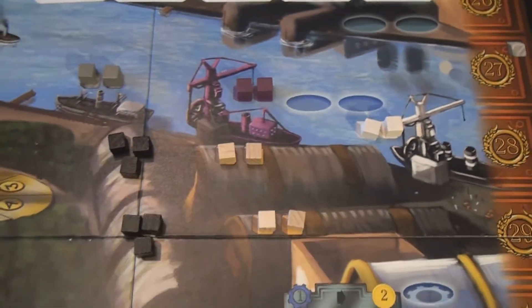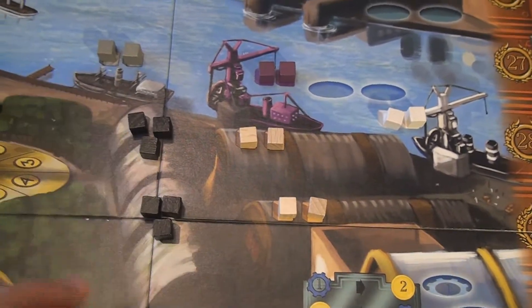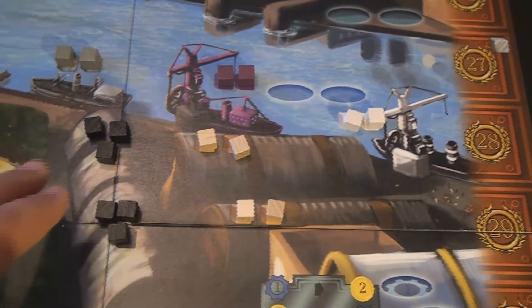You're also allowed to buy resources from any of the three ships or any of the four buildings. The resources in the game consist of metals, technology, tools, wood, and coal.